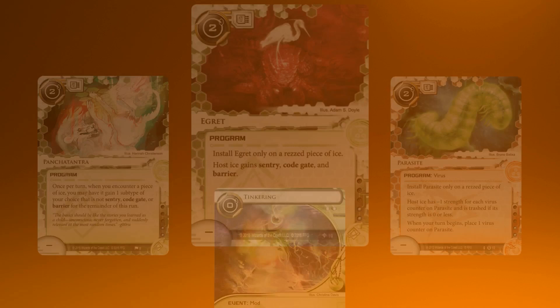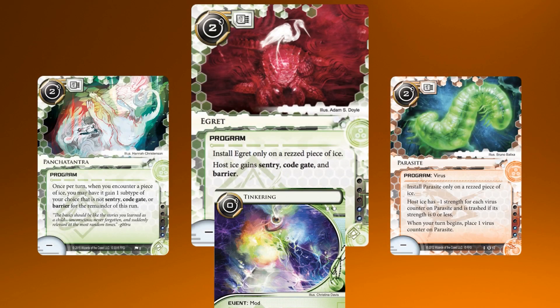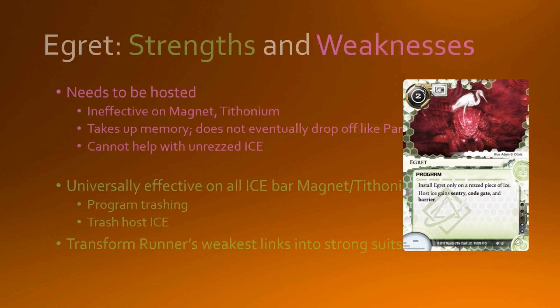Today's card of the day is Egritte — or Water Burp. This Water Burp is seemingly good, or is it? I argue that it's actually not as stellar as some of the other similar cards like Panchatantra, which also adds subtypes to ice, or Parasite, which is also something that you host on ice, or even Tinkering, which makes ice gain sentry, code gate and barrier. There are some glaring weaknesses, and we need to be aware of them in order to build a deck around Egritte that counters all these weaknesses.